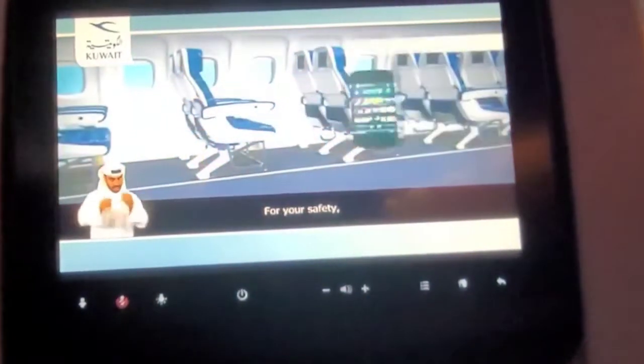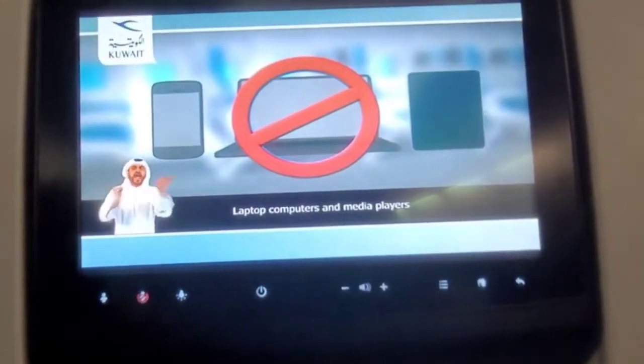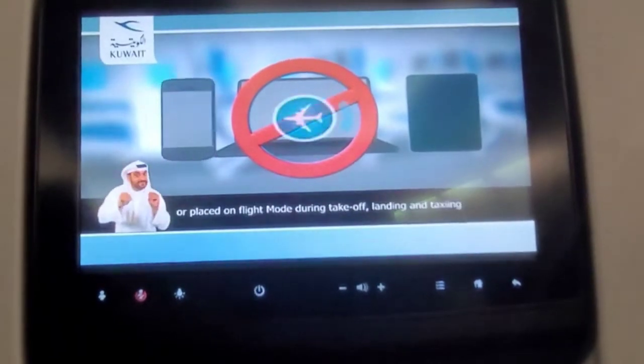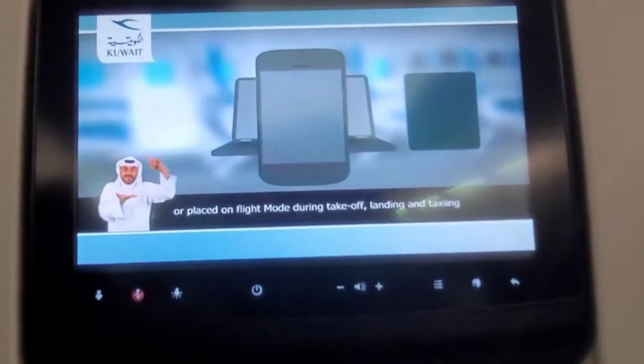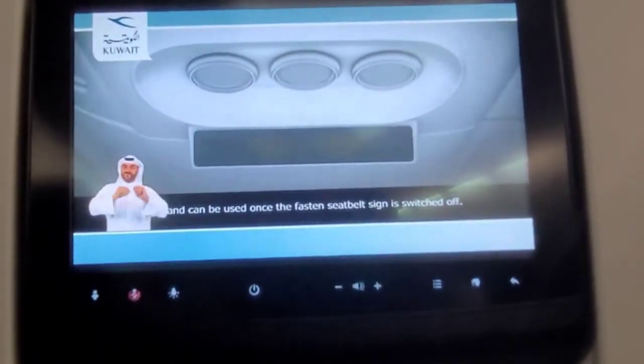For your safety, all electronic devices such as cellular phones, laptop computers and media players must be switched off or placed on flight mode during take-off, landing and taxiing, and can be used once the fasten seatbelt sign is switched off.